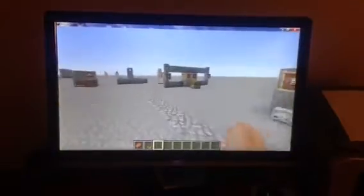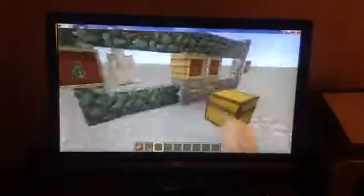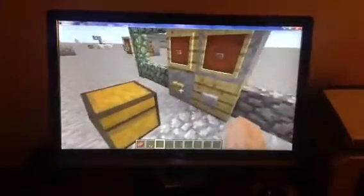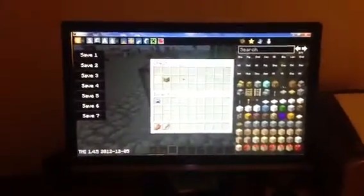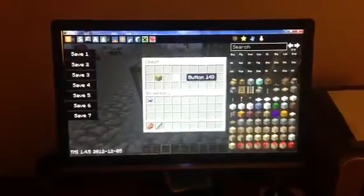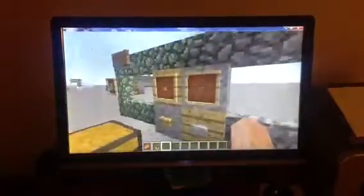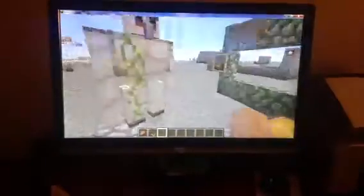Number five is the mossy cobblestone walls, cobblestone walls, and the wooden button. You use one oak wood plank and then you get a wooden button. The walls are made out of mossy cobble or cobblestone and it looks like a fence.